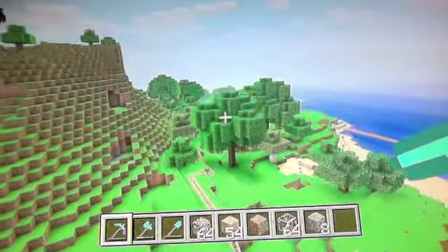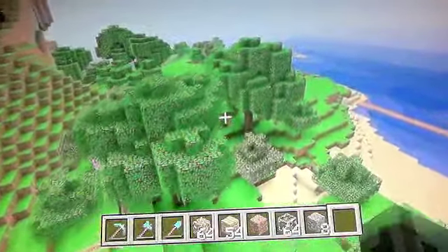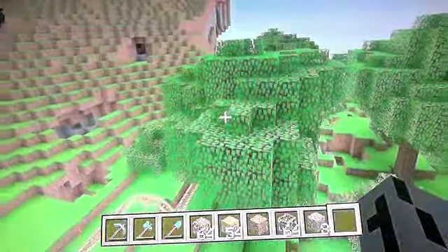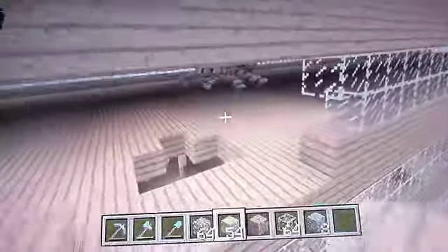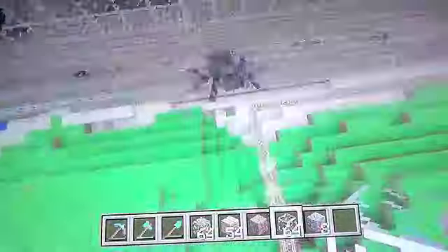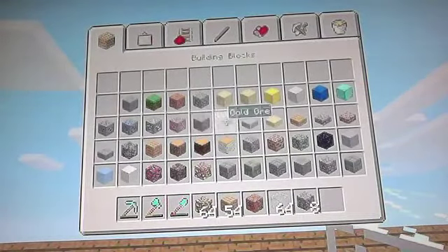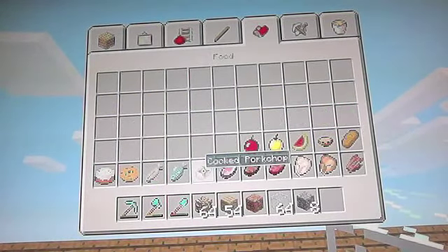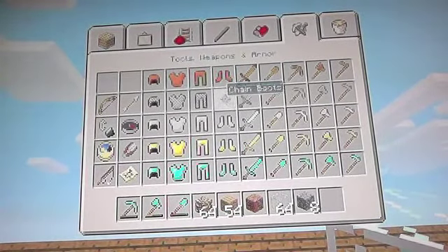You can climb vines. I think there are vines on some of the forest trees. You can spawn everything in the game basically, except monsters in this version — on the computer version you can spawn monsters, but not this one. There are also chain weapons and chain armor.